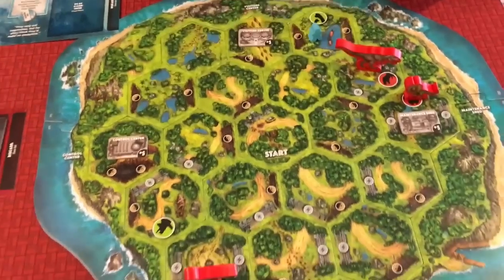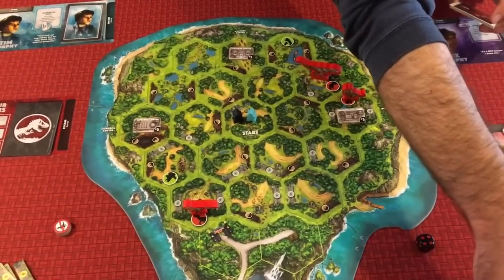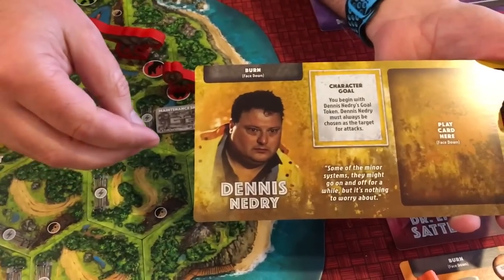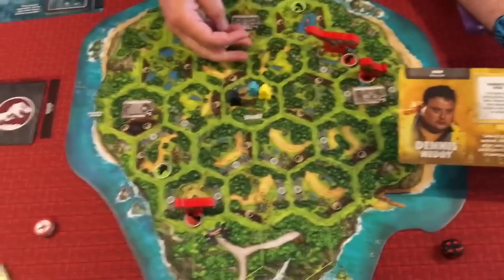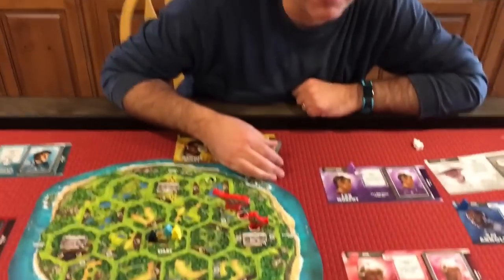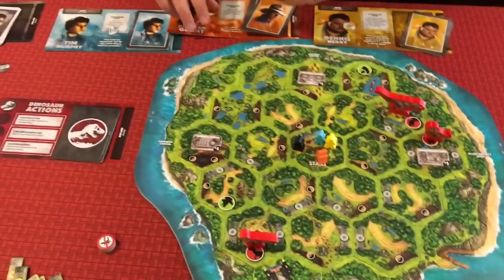We pick Malcolm - you've got to have some chaos theory in there. Then we pick Nedry; his goal is that he must always be chosen as the target for attack - so if a dinosaur is ever in a spot with Nedry and somebody else, Nedry is always targeted. Dr. Grant's goal requires him to be attacked by distracting a T-Rex. These different character goals really tie into the flavor of who they were, which is pretty cool.